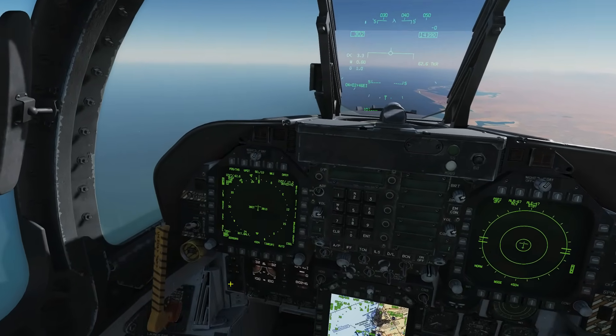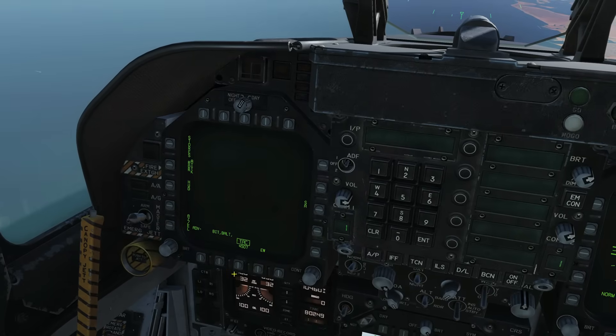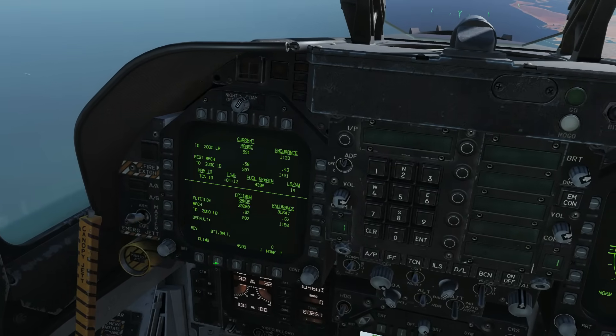We're going to use our left DDI here. We're currently in HSI. Let's get out of that by clicking main menu, and again, and F-Pass.